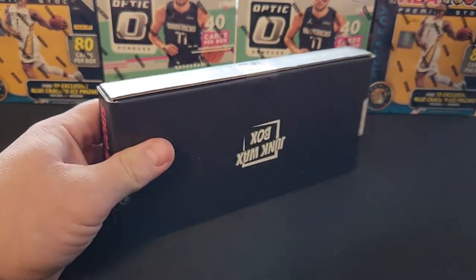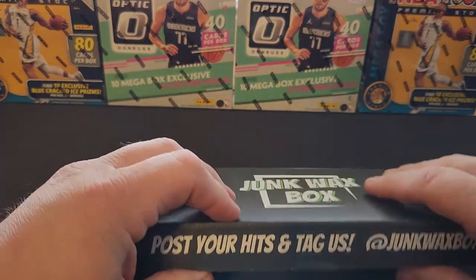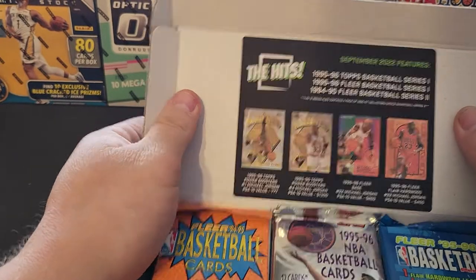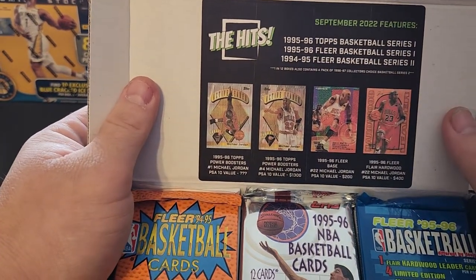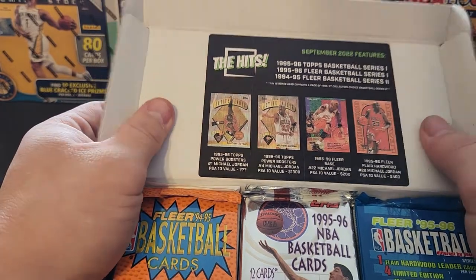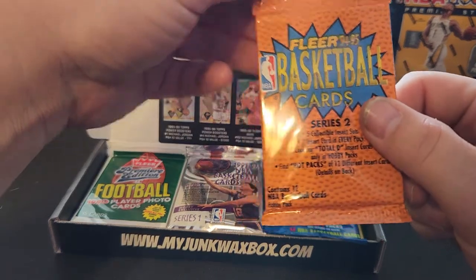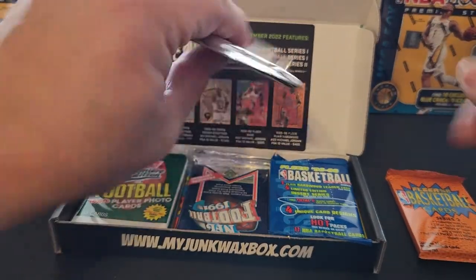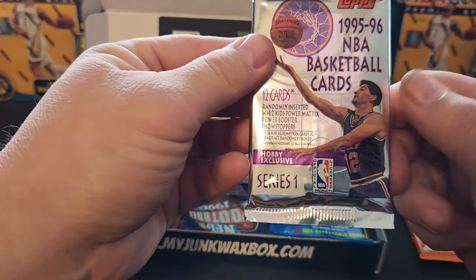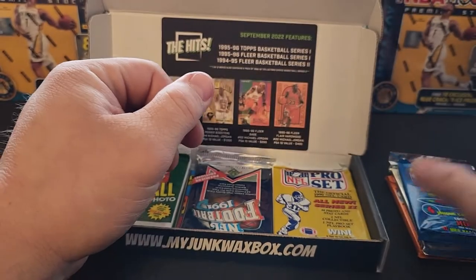We're hoping to get some goats. Let's see what the theme is and the featured packs. We got mid-90s basketball — here we go! Here's our feature packs: 94-95 Fleer Basketball, 95-96 Topps Basketball, and 95-96 Fleer Basketball.